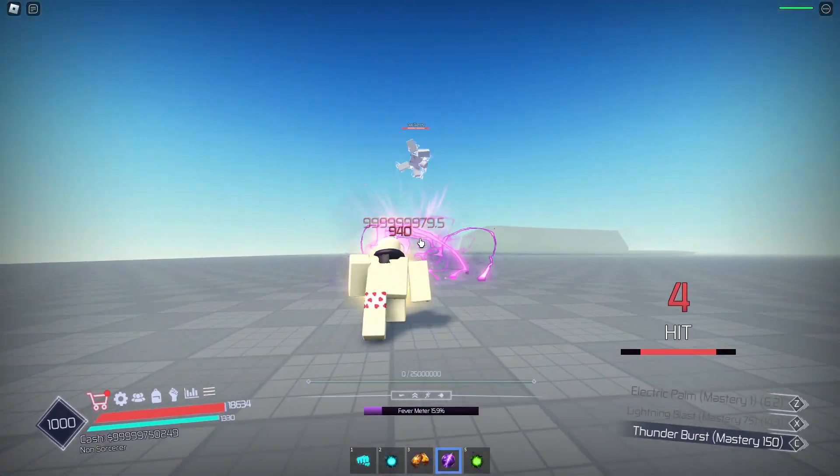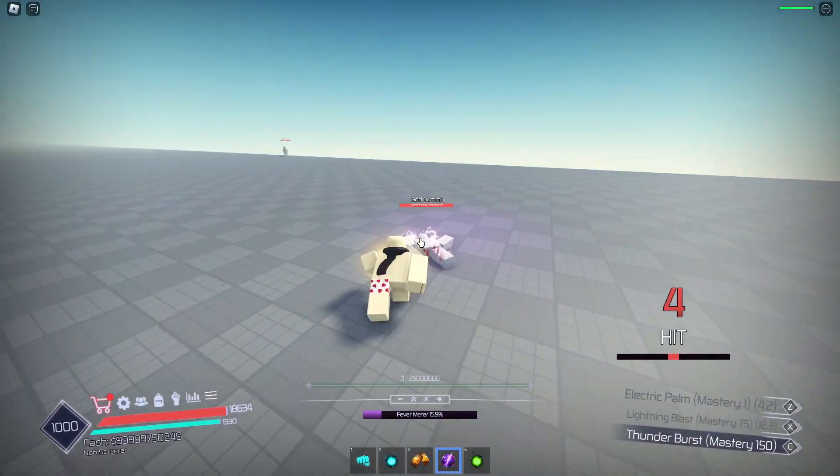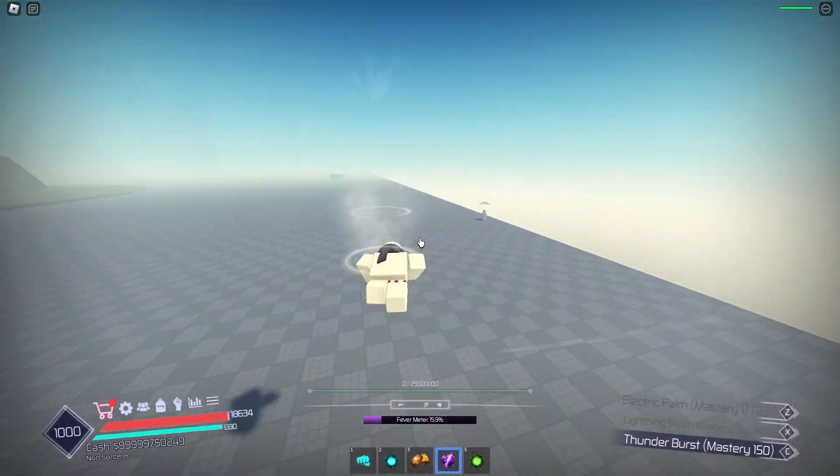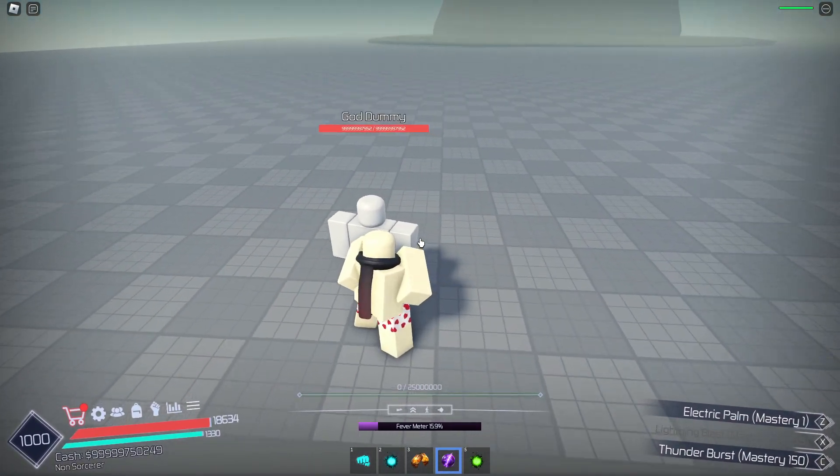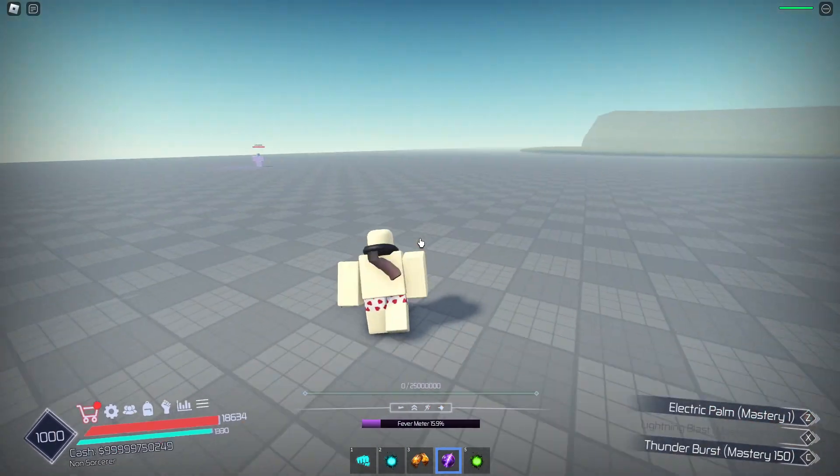Now, Lightning Blast. Let's see what this does — boom, hit him with that, a little bit more knockback, and I think this stuns for quite a bit. I'm gonna up-tilt into that in a second to see if I can hit a combo with that.